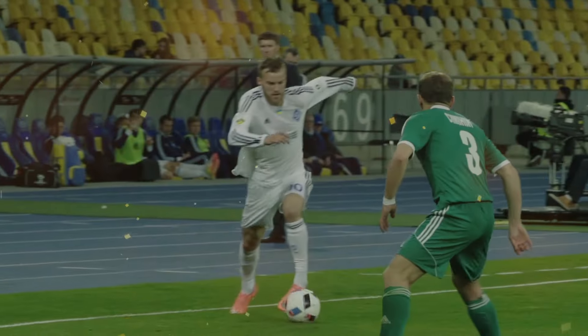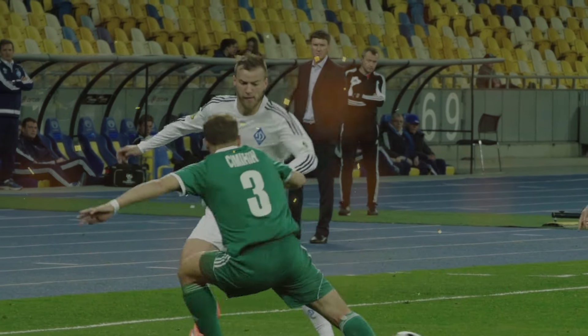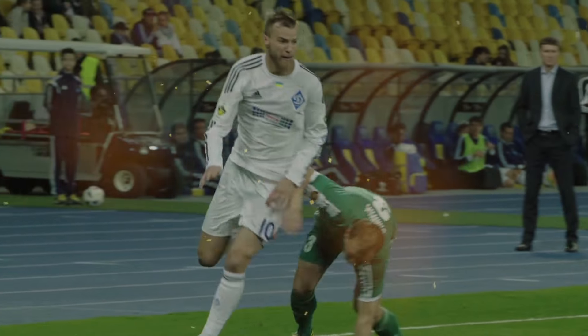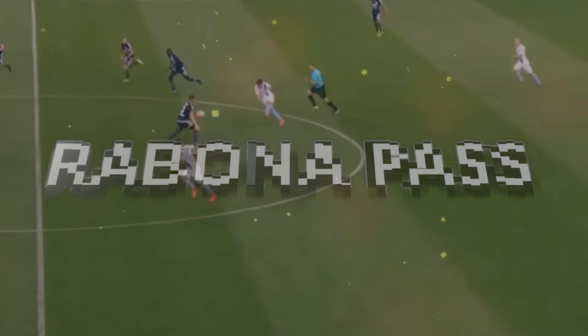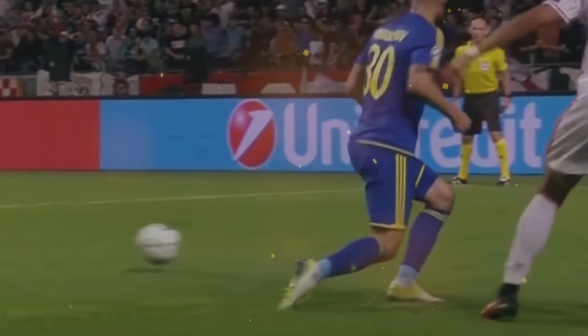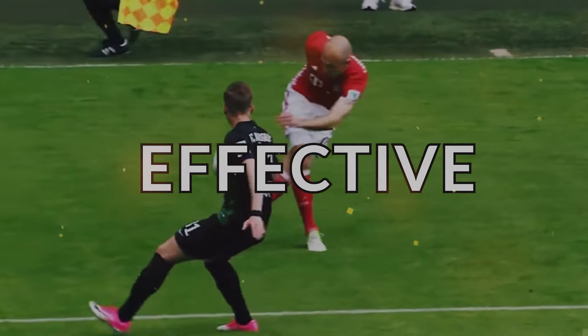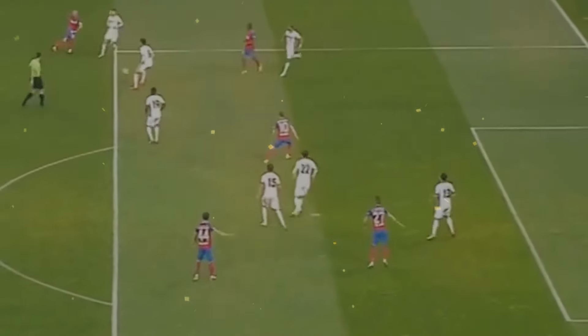The Rabona fake is a mesmerizing five-star skill move that adds a touch of elegance and deception to any player's repertoire. Originating from the traditional Rabona pass, this move has evolved into a flashy trick used to outwit defenders and create scoring opportunities. What makes the Rabona fake so effective is its ability to disguise the player's intentions, leaving defenders flat-footed and unsure of how to react.